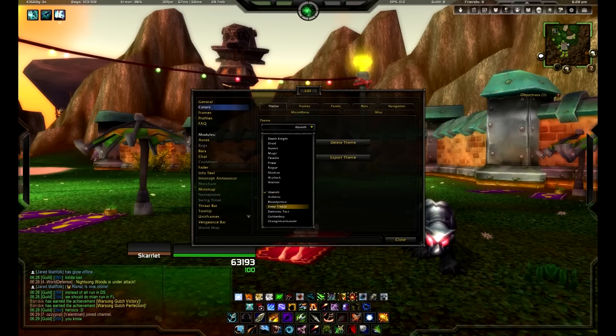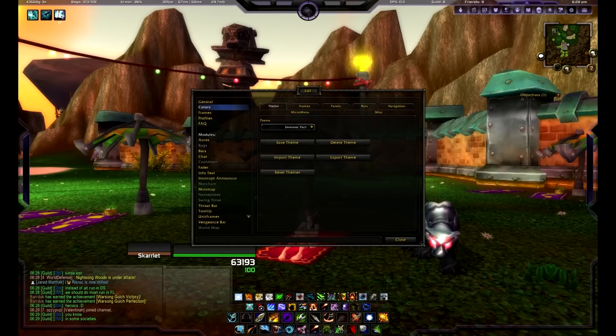But I personally like Demonic Pact. It's a purple at the top with kind of a grayish white at the bottom. So that's Demonic Pact.